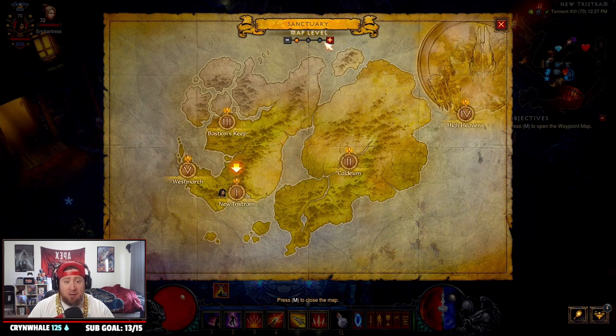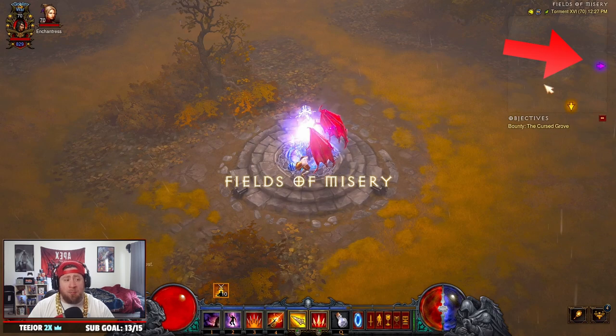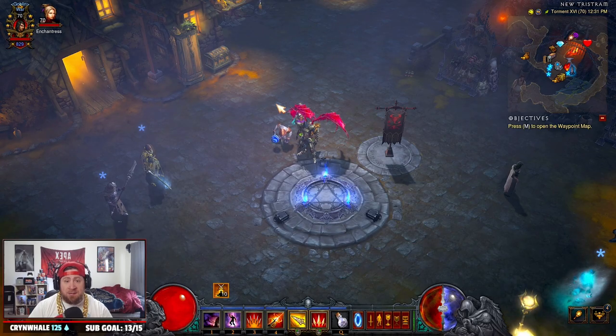Next, how do you know where key wardens are on the map? It's actually pretty easy — if you look on the map there's gonna be a key indicated next to the location that they actually spawn at, and when you go there it's gonna have a purple arrow to indicate where you have to go. Key wardens are mini bosses that drop the infernal machines, with one being in each act, and each key warden drops a different type of infernal machine.